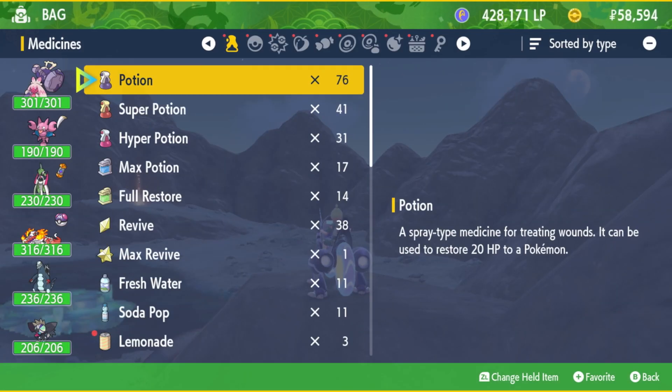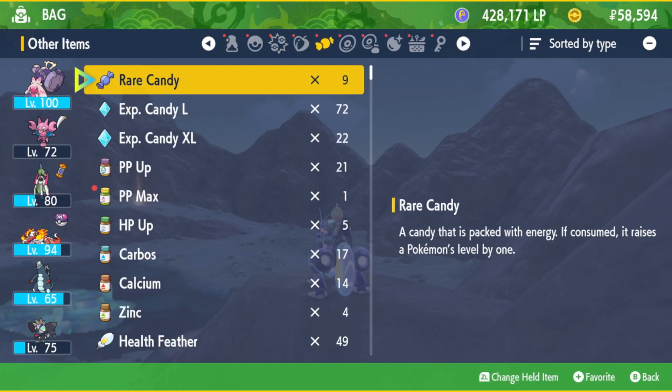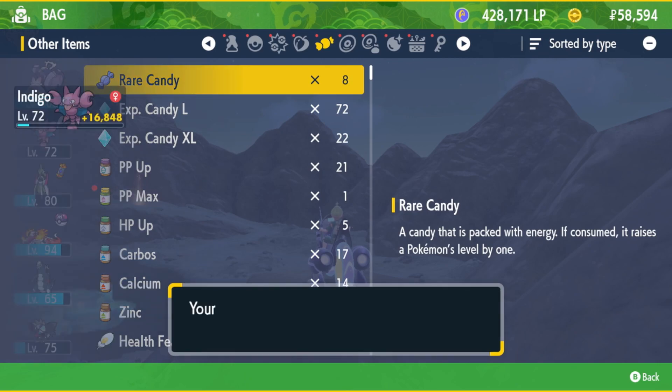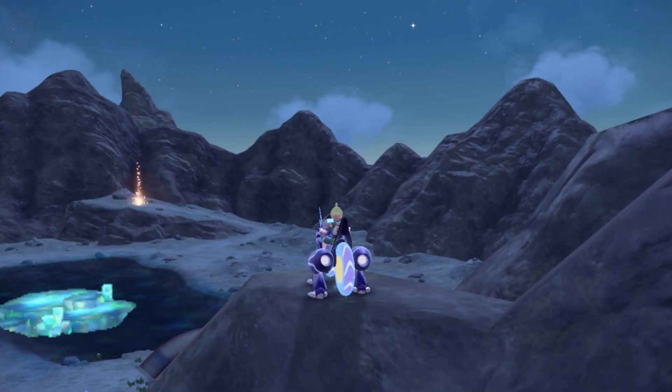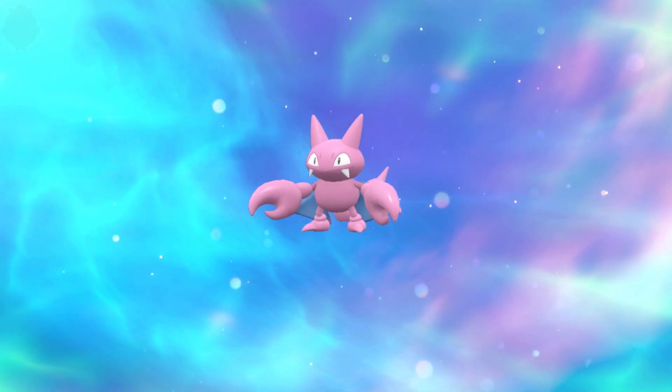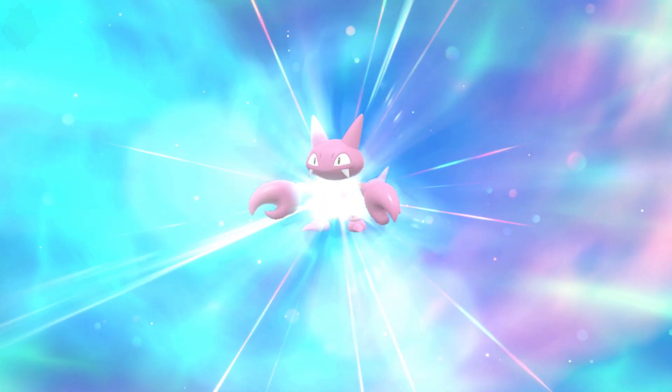From there, you need to wait for it to be night — which it is now, though I'm not sure if it's the right stage of night. Then you need to effectively level up the Gligar with the Razor Fang equipped. As long as it's nighttime when you do it and the Razor Fang is on, the Gligar should then instantly evolve into its evolution.